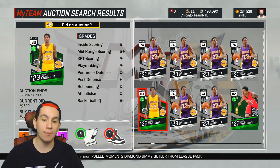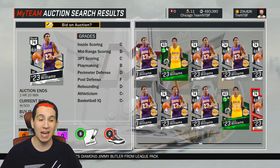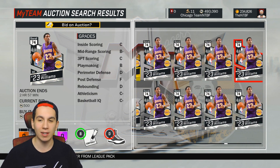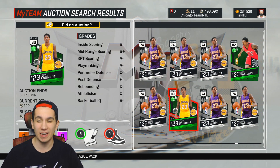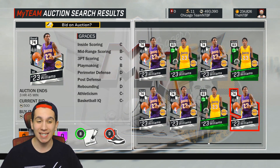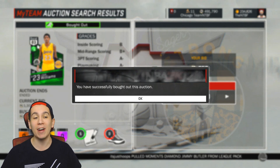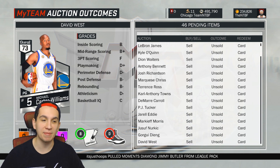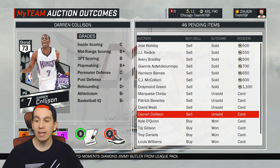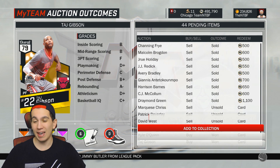We're just gonna continue to buy some of these cards on the auction block and add them to the collection to get my number up. I really want to get that diamond Grant Hill. Only 1300, don't mind if I do. I have so many cards in my pending items — I really need to go on a selling spree and sell all these cards, but it's hard.